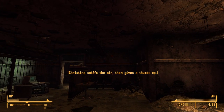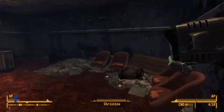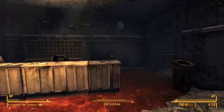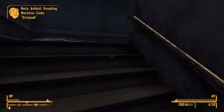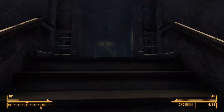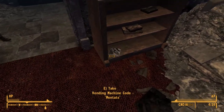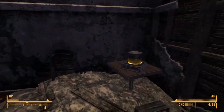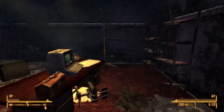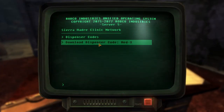Let's head on over to the clinic. Here in the clinic, we have three of them to get. The first one is immediately to your right on the desk as you enter — it is for Stimpaks. Very useful if you aren't already drowning in Stimpaks in the main game. If you go upstairs into this room, you get one for Mintats on the bottom of this bookshelf. This third one is a little bit special: you come into the room with the hot plate in the corner, and it is actually on the terminal here — you can download the code for MEDX.